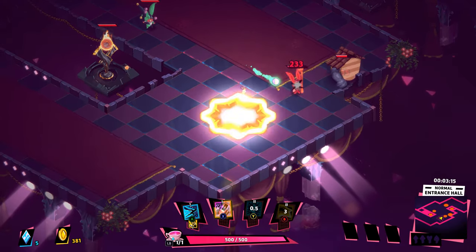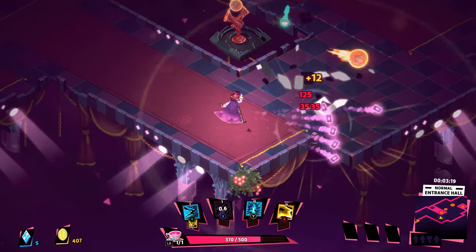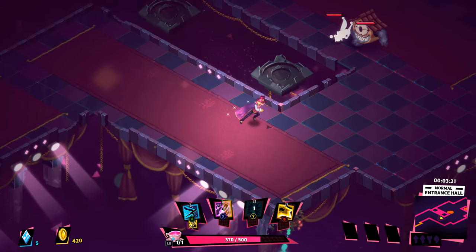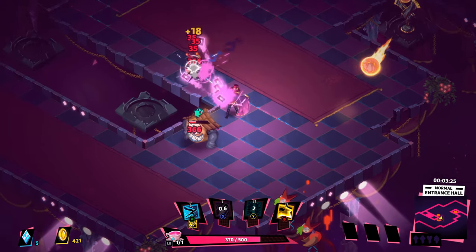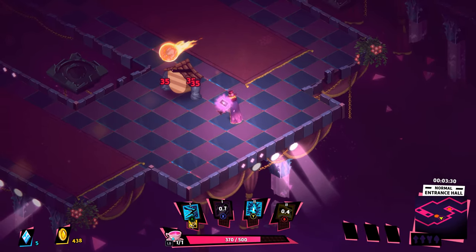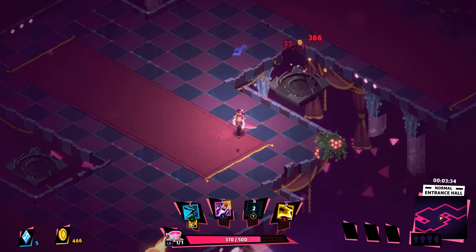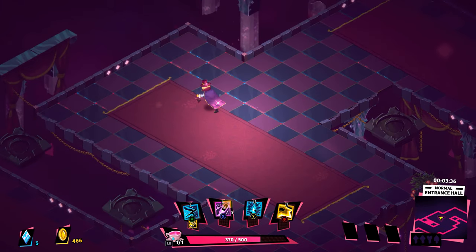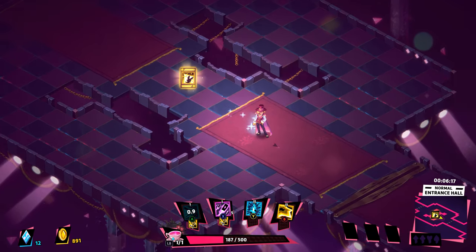You'll find three random cards at the beginning of each run and it's up to you where you want to equip them, so the button mapping can vary by preference. There's no dedicated dodge button — you need a card equipped that allows you to dodge, and there's a variety of dodges, some of which can damage enemies as you dash through them. As you traverse the labyrinths you'll find chests containing more cards, and higher tier cards are generally better to equip.